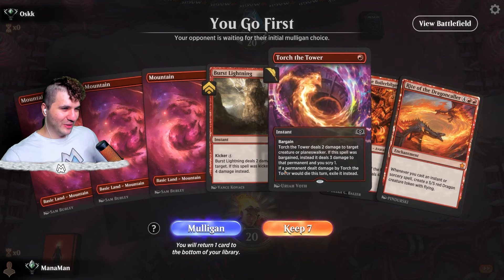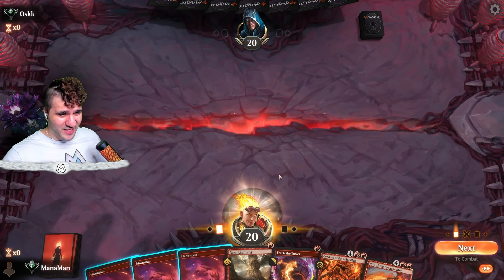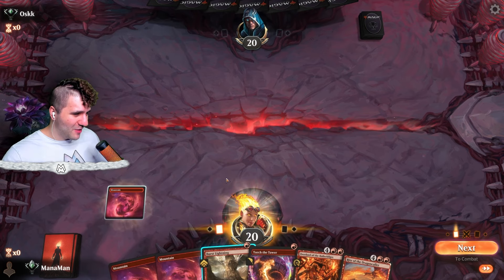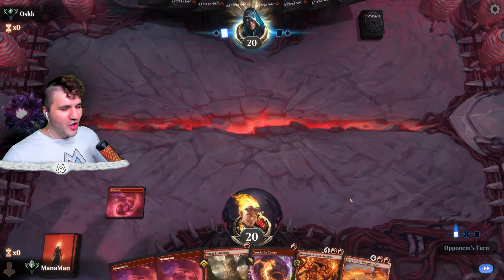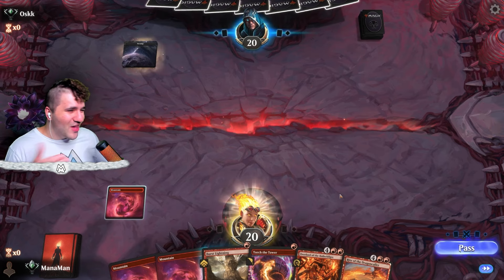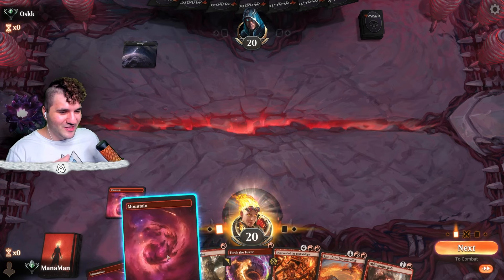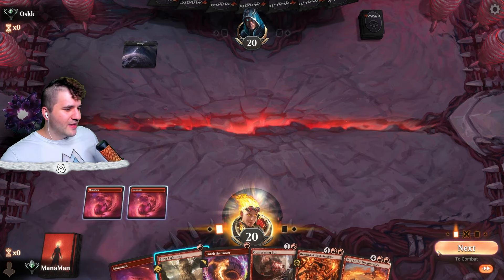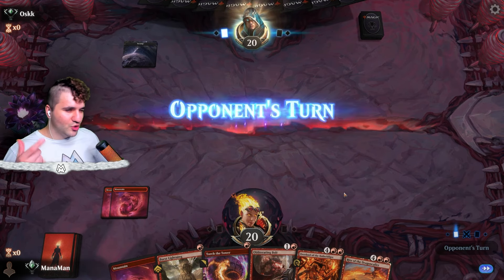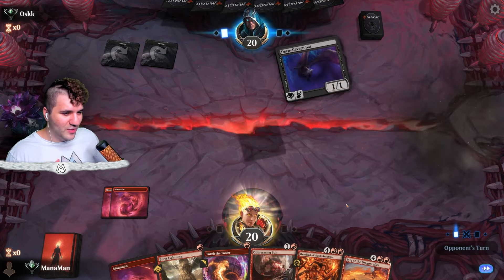Got the Burst Lightning package because even with Foundations there is still so much aggro out there. With the Rite of the Dragon Caller, even if you don't have other stuff you can just turn your instants and sorceries into big dragons. Looking good with the Obliterating Bolt — I was actually thinking about going for Scorch Shot instead since I am mono red, but the Deep Cavern Bat isn't too concerning.